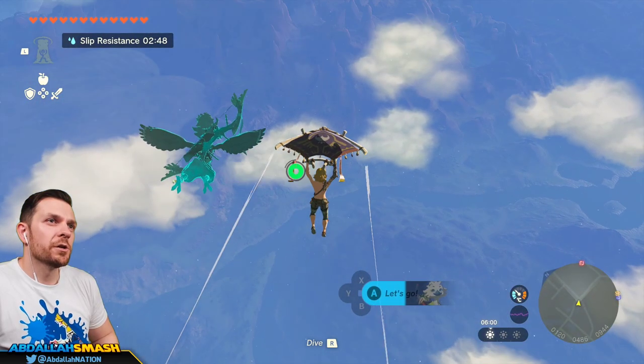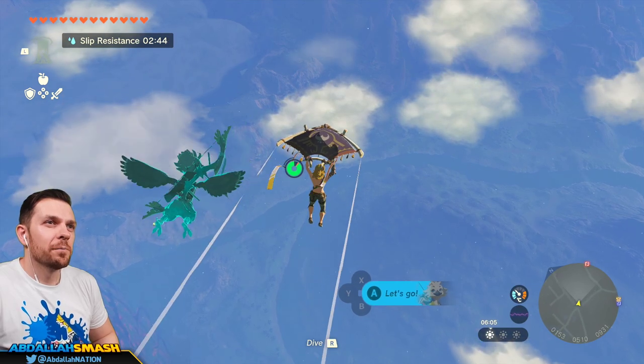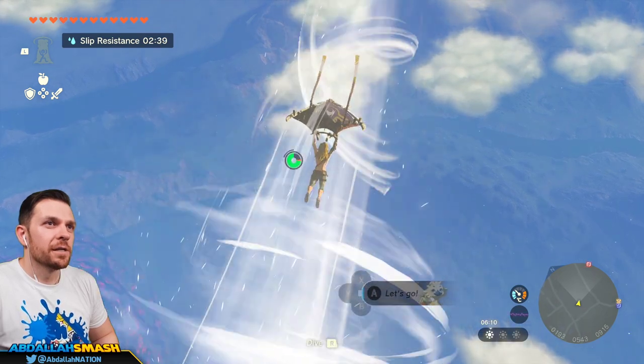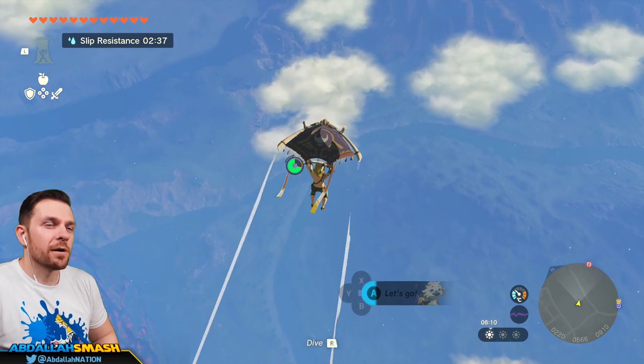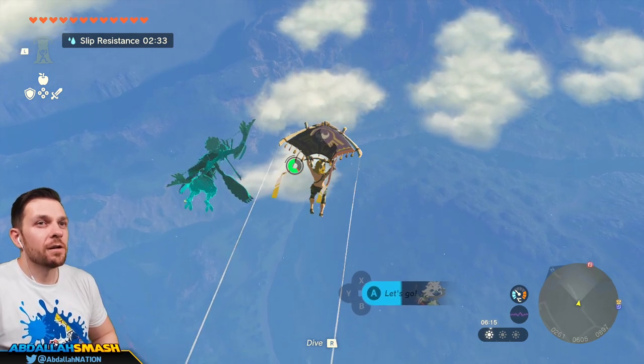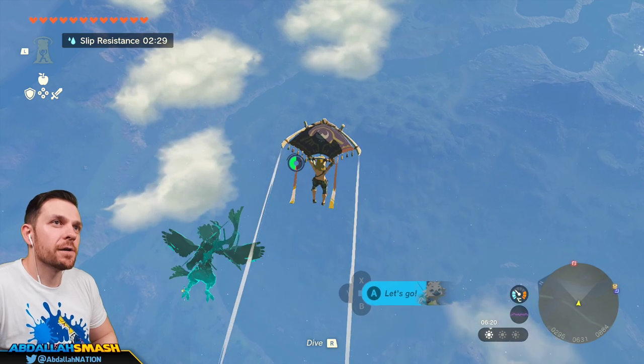There's a little technique to get more glider extension. Before the drop in speed, after Tulan's wind attack, if you quickly take away your glider and re-put it out by pressing B and then X, you'll get a lot more forward momentum. Give that a try.